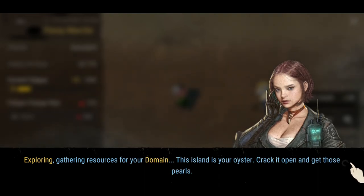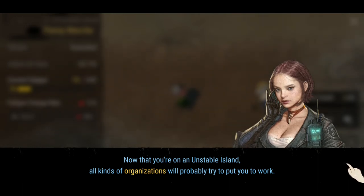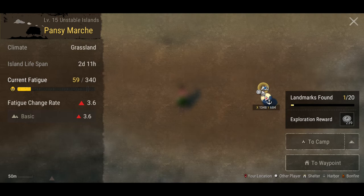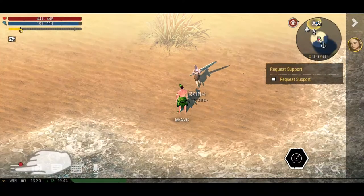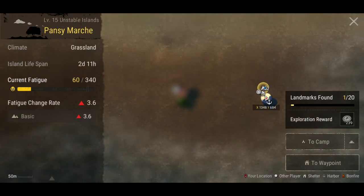Now that you're on an unstable island, all kinds of organizations will probably try to put you to work. The company will pay you for everything you do. Landmarks found — 1 out of 20. Exploration reward: 239 coins. We've got a camp waypoint and a home waypoint. We can use this — there are other little players running around as well. Any time you want to go back, you just click that and go back to your home waypoint, which is good.